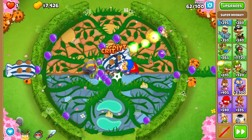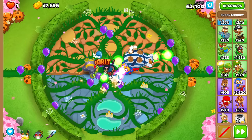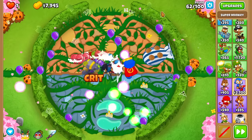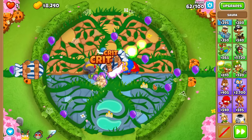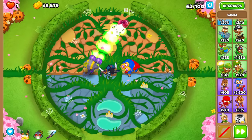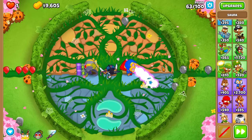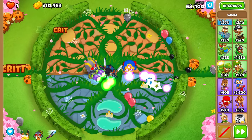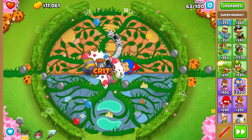We do have a smidge of a purple weakness here, so Sauda is going to have to be all of our purple popping power — I think forever. I've got to run Strong targeting right now — moving her back to First, because I don't want these purples to hit a MOAB instead by accident. We survive round 62. We don't have to deal with purple bloons until around round 78, so purples will not be a major issue for a long time.